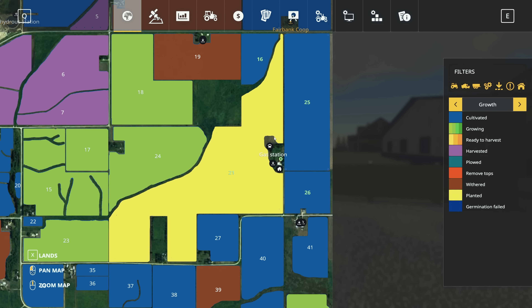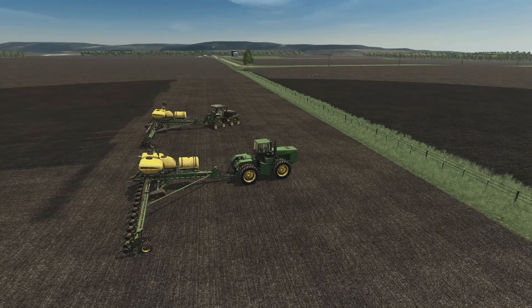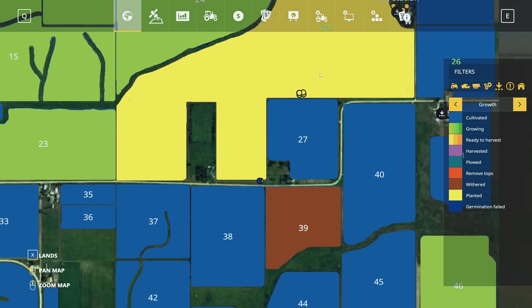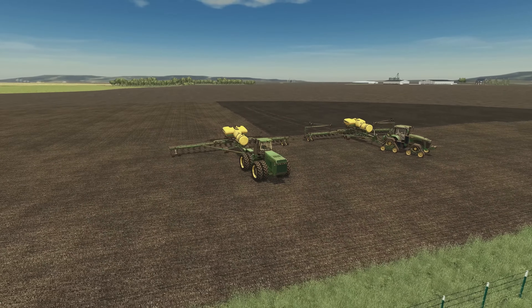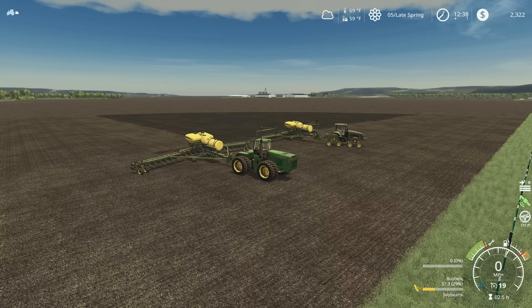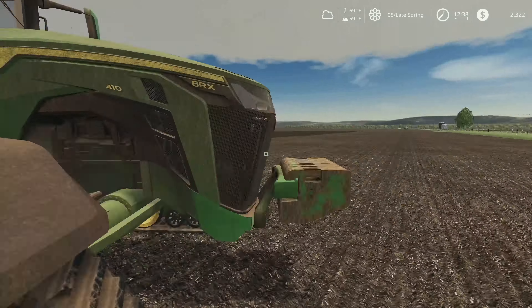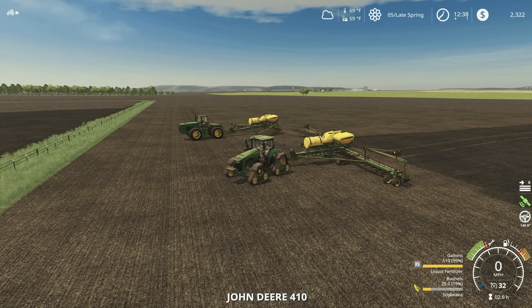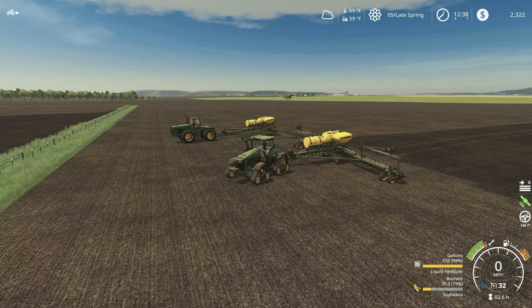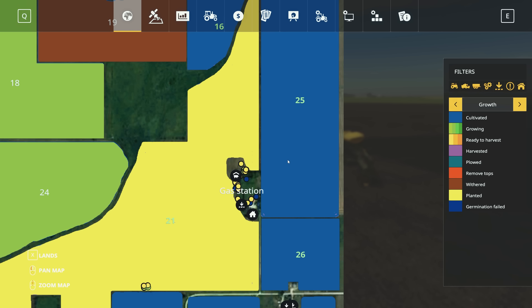We were planting soybeans in field 21 and I've allowed the hired workers to finish planting. We met here in the middle of this field and there's not a lot of soybeans left and not a lot of fuel left, so we definitely need to bring these tractors back up to the yard. If we look at the map, we've got three fields to put corn into.